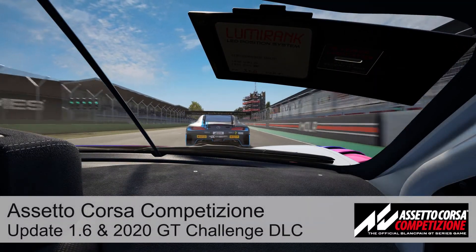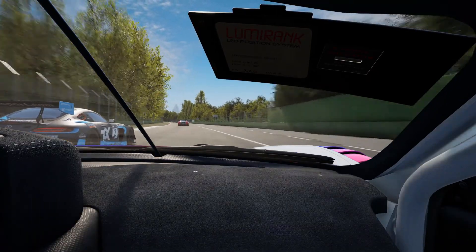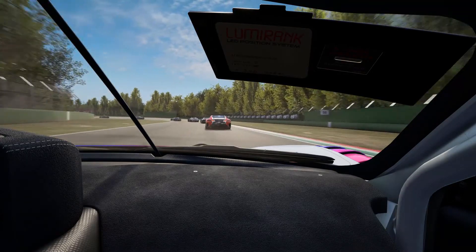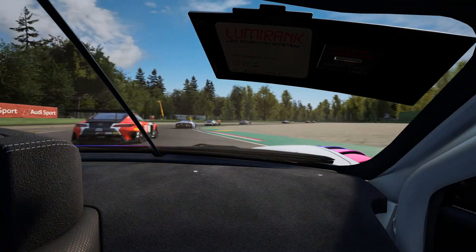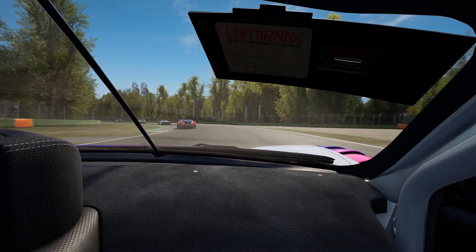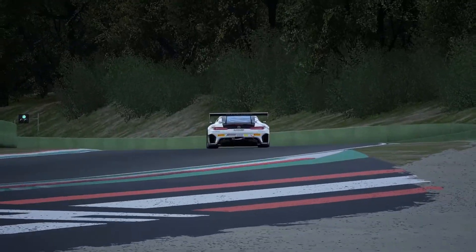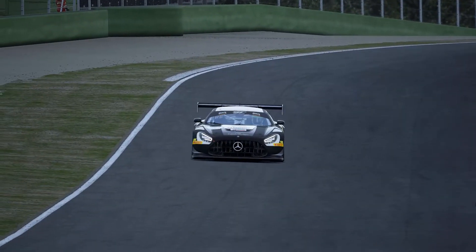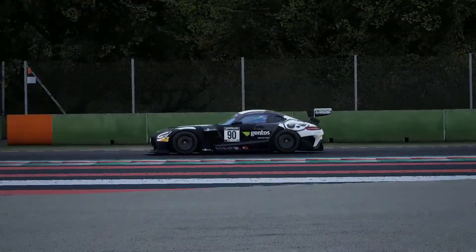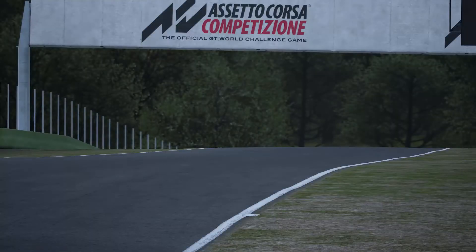Welcome back. This time we're looking at the 1.6 update and the 2020 GT World Series DLC for Assetto Corsa Competizione. This brings us basically everything from the 2020 World Series with one exception — Monza as a circuit, which for obvious pandemic-related reasons Kunos weren't able to get out and laser scan. But it does bring us Imola, which is great because I absolutely love Imola as a circuit.